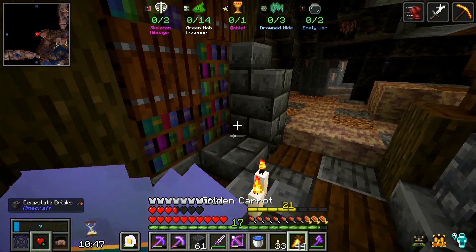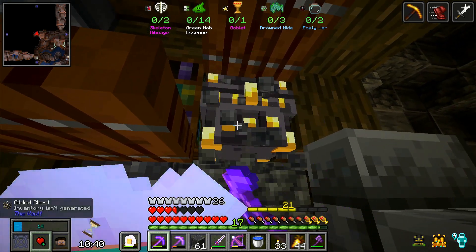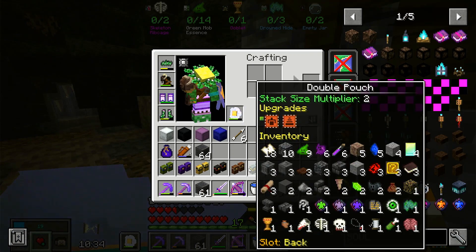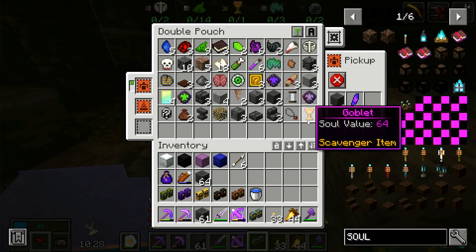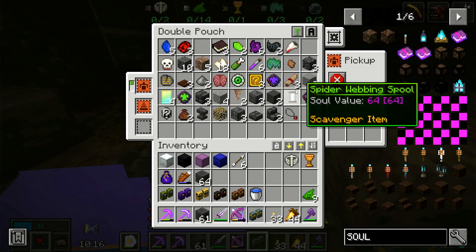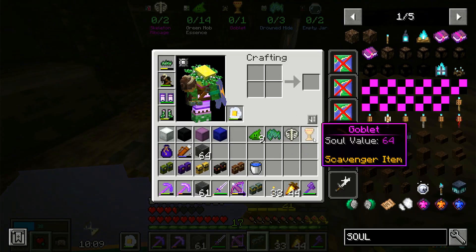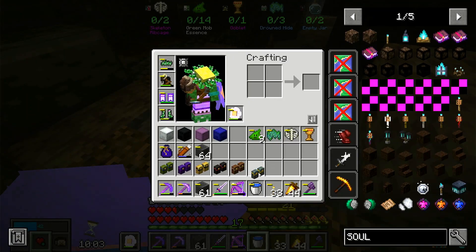I think I saw the goblet, I'm not even lying — that'd be crazy! Yes, okay, so we have the goblet! Let's go ahead and get this out. We have the goblet, which we need. We got one drowned hide — yeah, that's all we got. That is all we have right now.